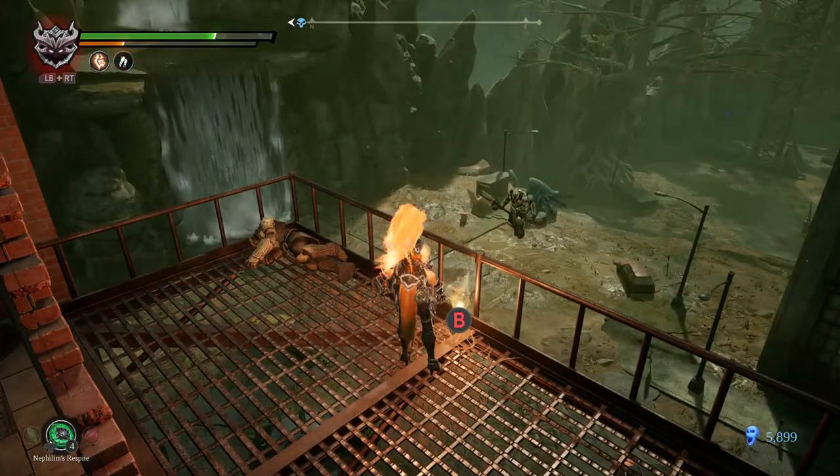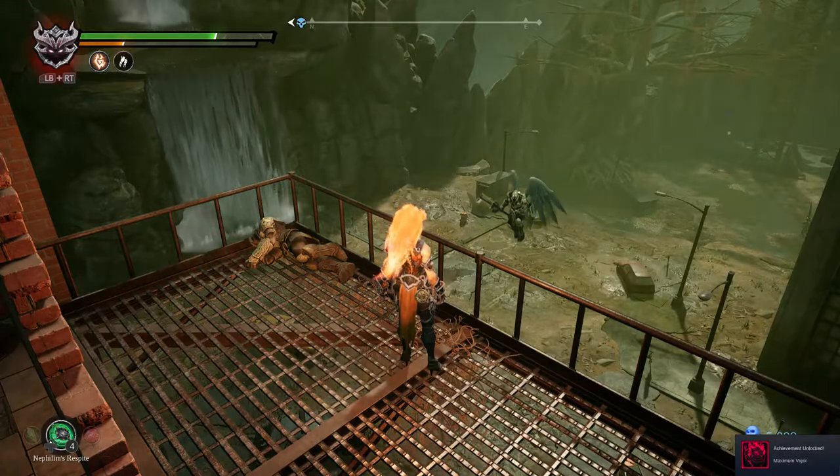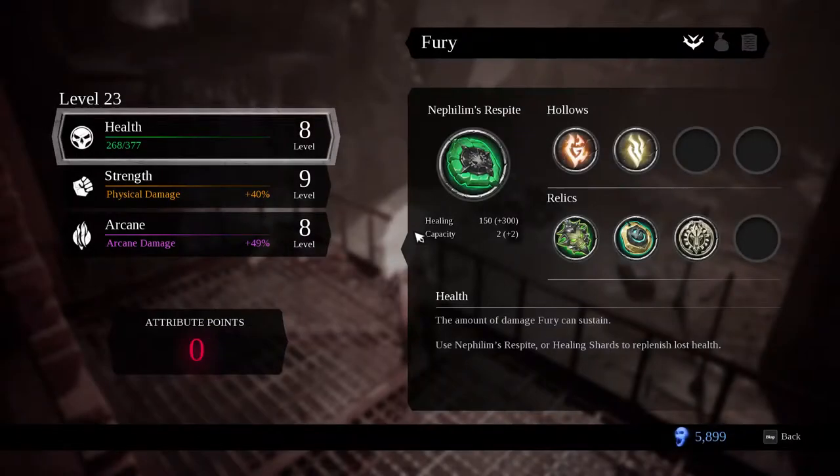Hi, I've ascended your friend. You want to just wait for him, or — shit! Achieved an unlocked maximum vigor. Upgrade Nephilim's Respite healing amount four times. I did not know I had found that many. Healing: 150, plus 300. Baller!